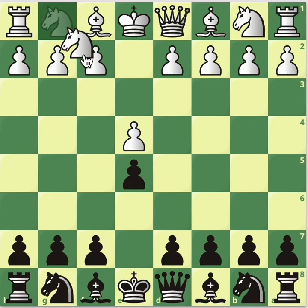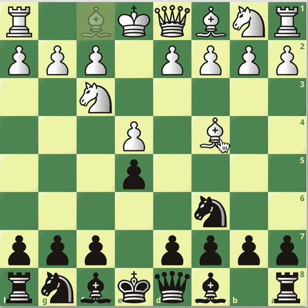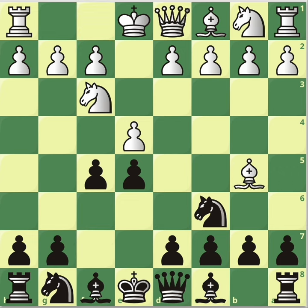After e4, e5, knight f3, knight c6, bishop b5 — white is playing the Spanish opening. We go on with f5. In this video we're just going to go through some extra lines that have been missed throughout the entire saga of how to beat the Spanish.